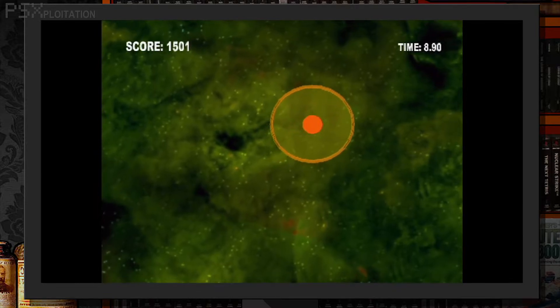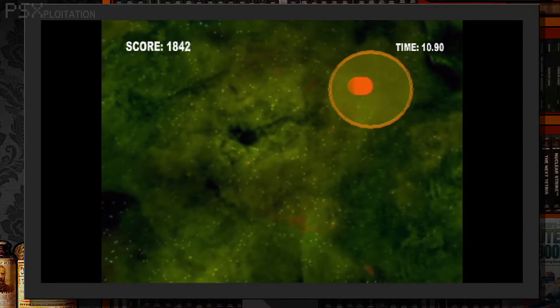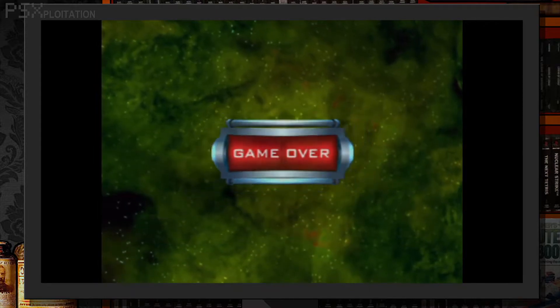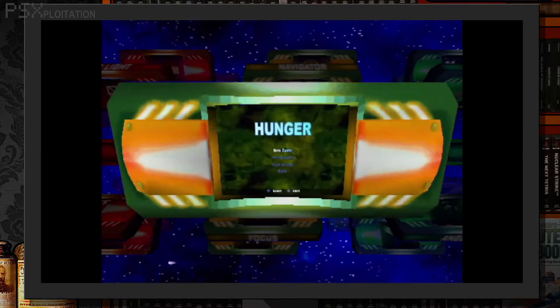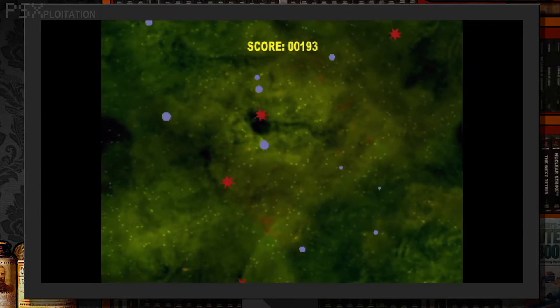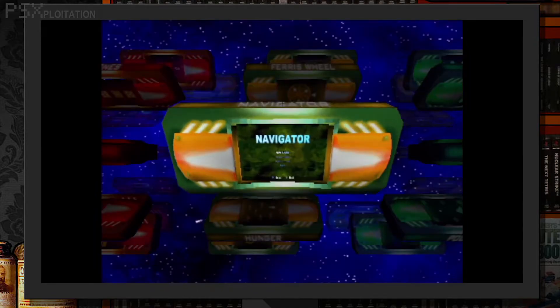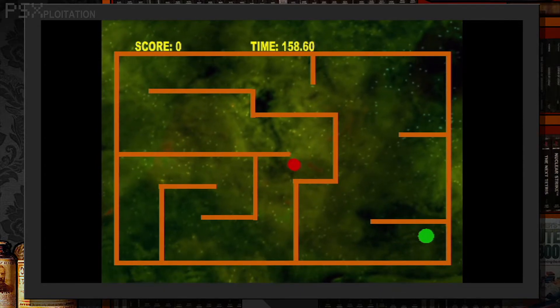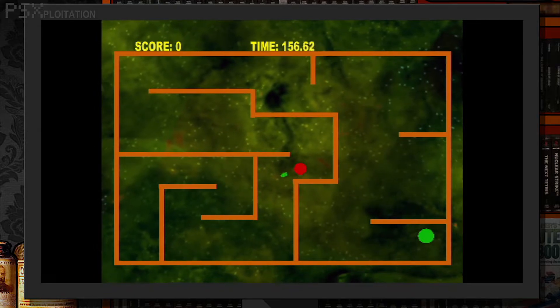Focus: keep a circle within a bigger circle. Really. S*** Agario. Navigator: don't touch the sides maze. Waiting for the slow-ass arrow to point in the direction you want to go is the worst part.